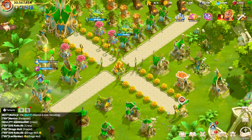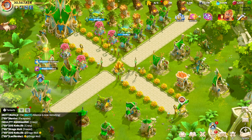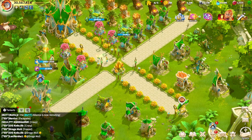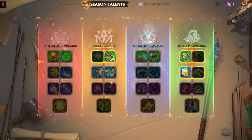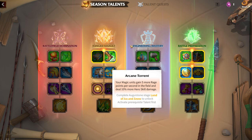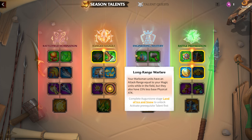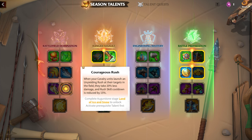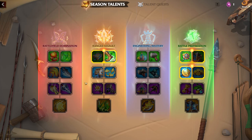Especially as a free-to-play player, you have to choose one legion type and invest all of your resources — your gems, your tokens — to have at least one unit type which is strong on the battlefield. With the addition of talents, we can now specialize legion types much better. For range assault, you go either mage or marksman; for battlefield domination, you choose infantry or cavalry.